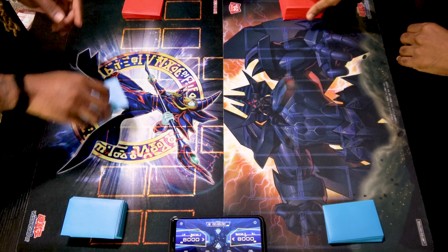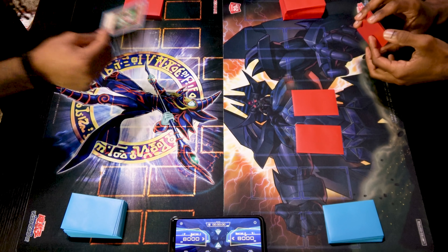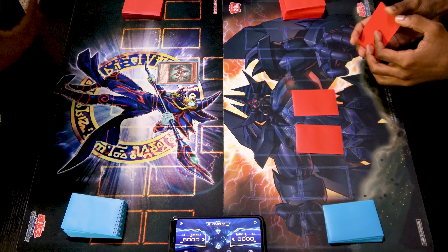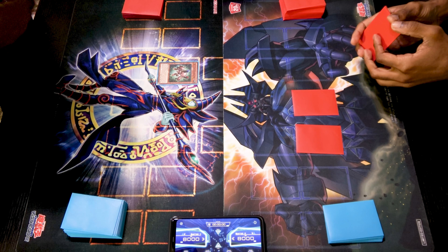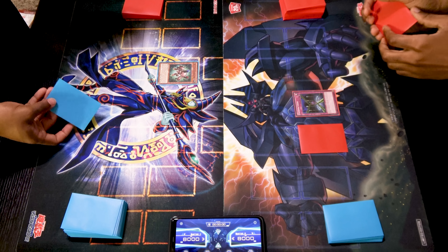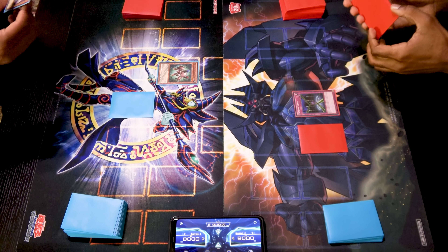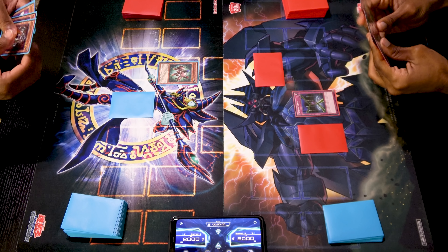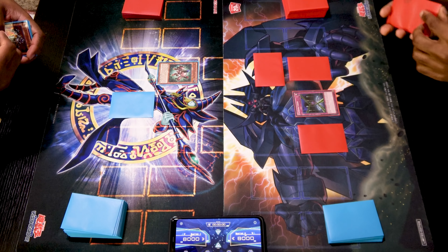I'll take first. I'll set two cards face down and pass my turn. I'll draw for turn and normal summon Beta the Electro Magnet Warrior. On summon, it lets me search out a level four Lord Magnet Warrior monster from my deck to my hand, except itself. I will use my Fiendish Chain to target your Beta and negate its effect. I'm going to set one card face down and end my turn.